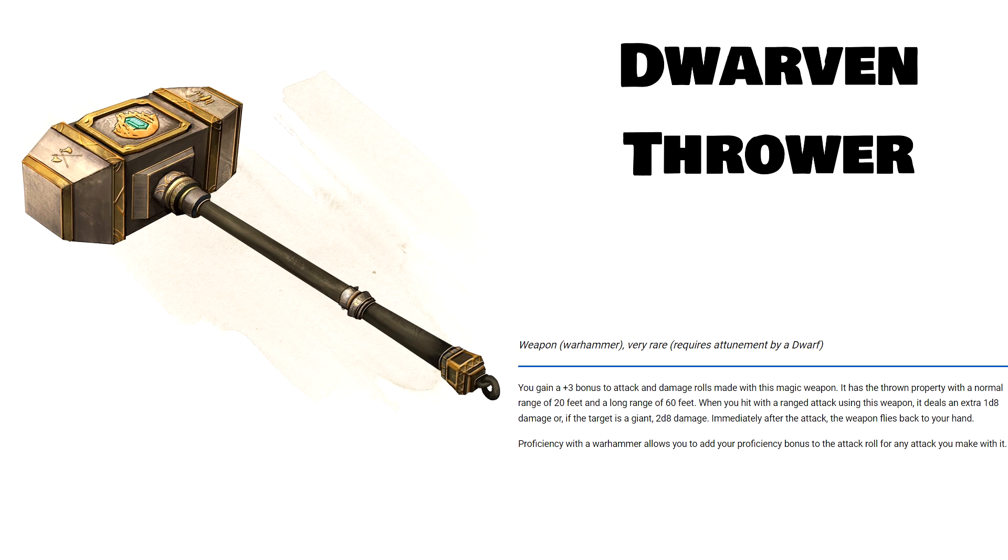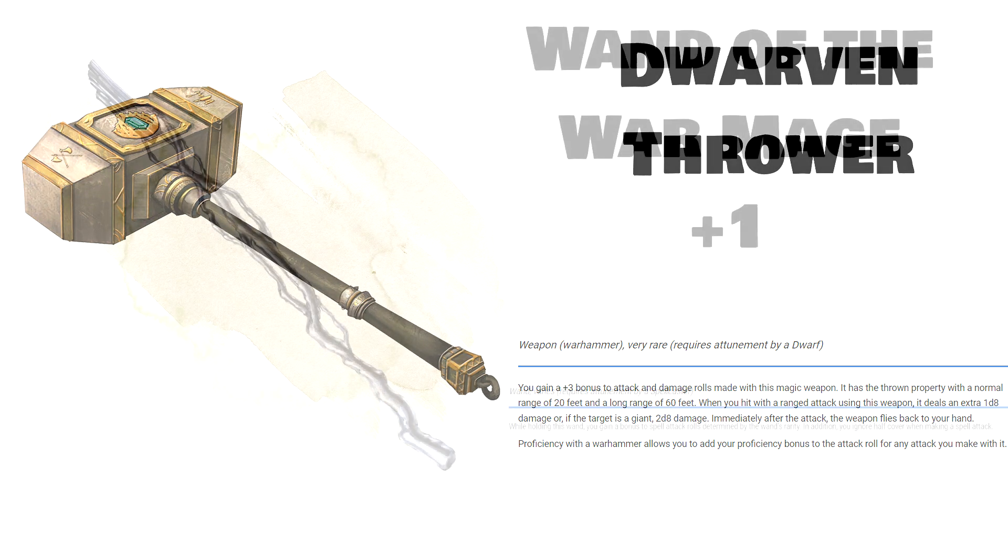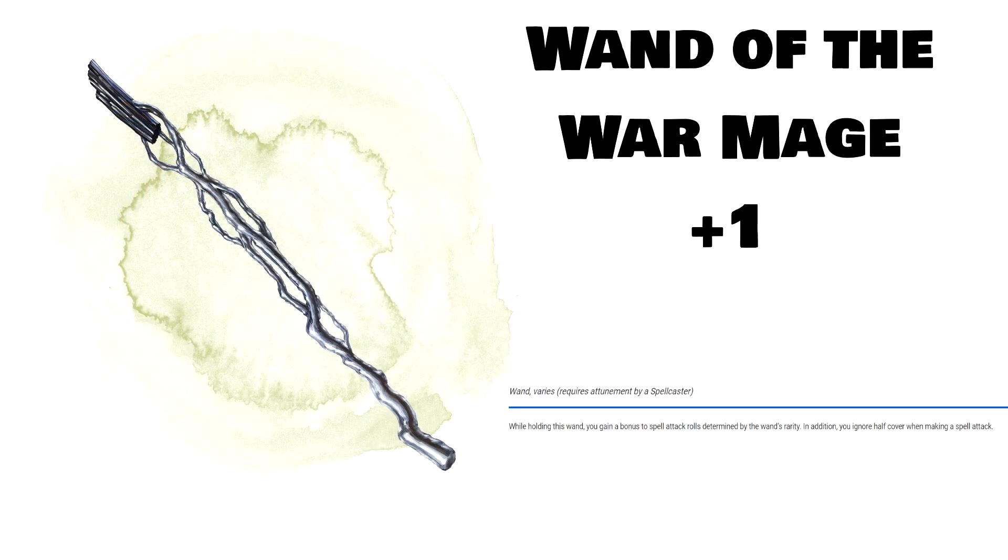Next, we're going to another instance of power creep. The Wand of the War Mage plus 1 is a simple, uncommon magic item which allows a spellcaster to ignore half cover, but more importantly, allows them to add a plus 1 to their spell attack rolls. There are many spells that live and die based on their spell attack rolls — Eldritch Blast, Firebolt, Scorching Ray, even Ice Knife has spell attack rolls attached to it. No matter what spellcaster you play, whether you be a Bard or a Wizard, you're probably going to have at least one spell that has a spell attack roll. And since some of these spells have additional effects, the Wand of the War Mage inherently grows in power.